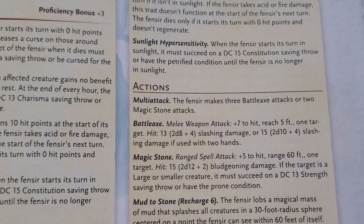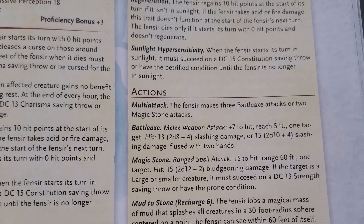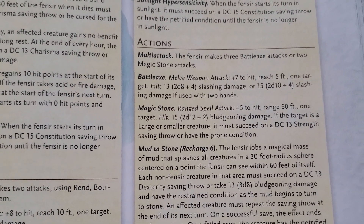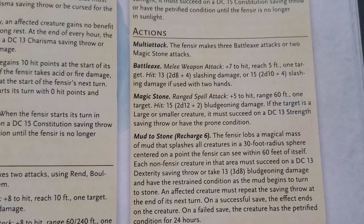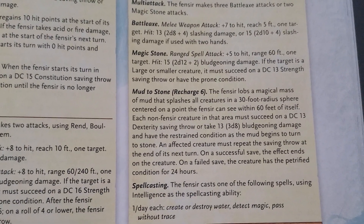Their attacks are a little bit different because they have a battleaxe attack — 2d8 plus 4 or 2d10 plus 4, depending if they're one-handed or two-handed. They also have Magic Stones, which can do a bunch of damage as well as potentially knock a creature prone. And then they have Mud to Stone and Spellcasting. Kind of crazy, kind of cool.